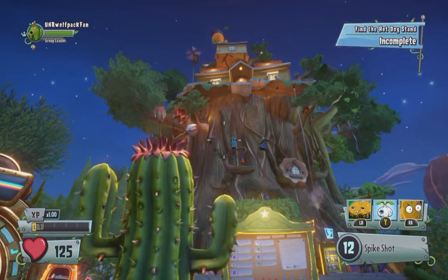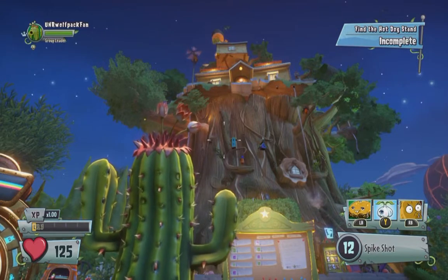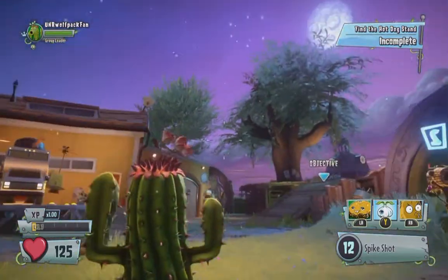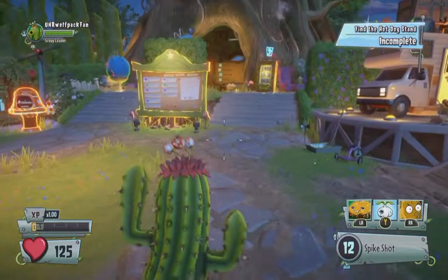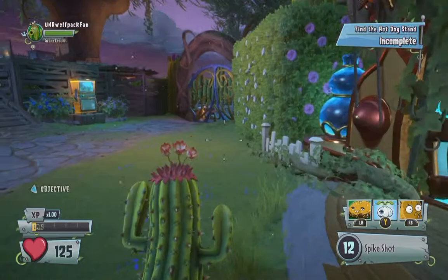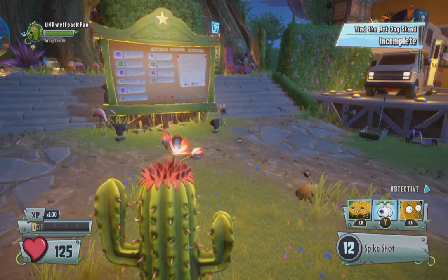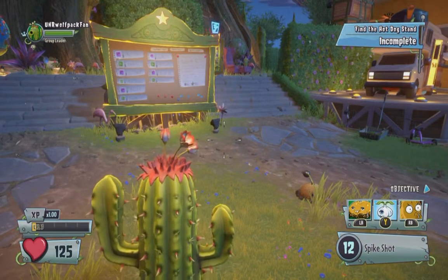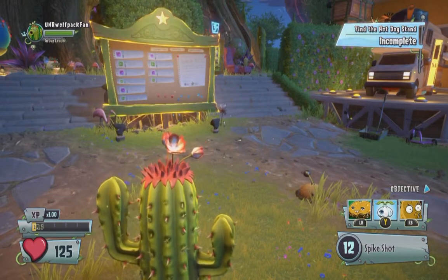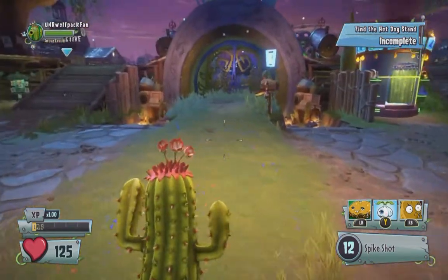Essentially what this is: if you ever played Plants vs. Zombies Garden Warfare 1 and worked so hard to get some of the characters, you can use that save data and bring it into this game. I think it brings in the characters that you unlocked so you don't have to waste as many coins trying to get those characters again.